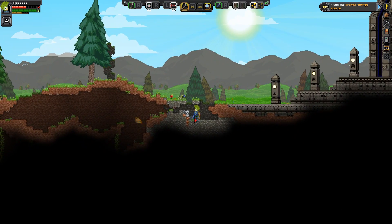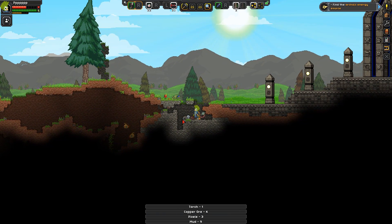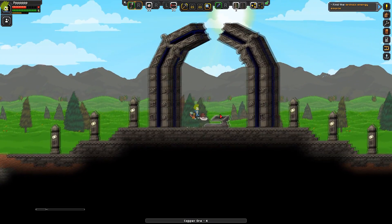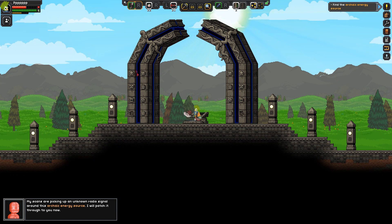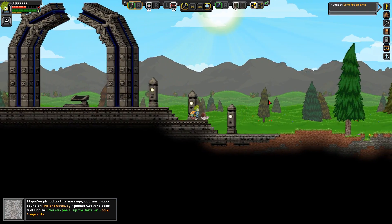Let's grab this copper. This is a source of archaic energy. My scanner is picking up an unknown radio signal around this archaic energy source. 'If you picked up this message, you must have found the ancient gateway. Please use it to come find me — you can power up the gate with core fragments.'